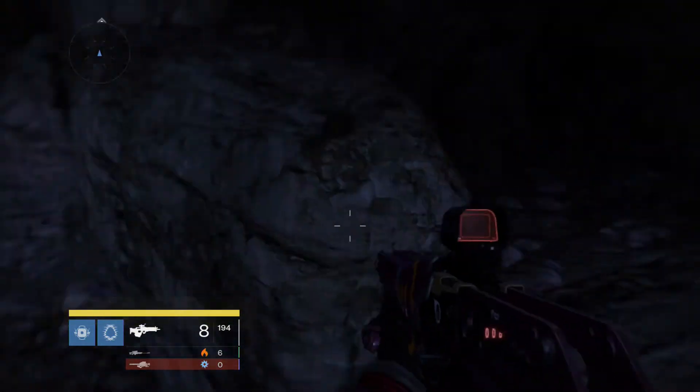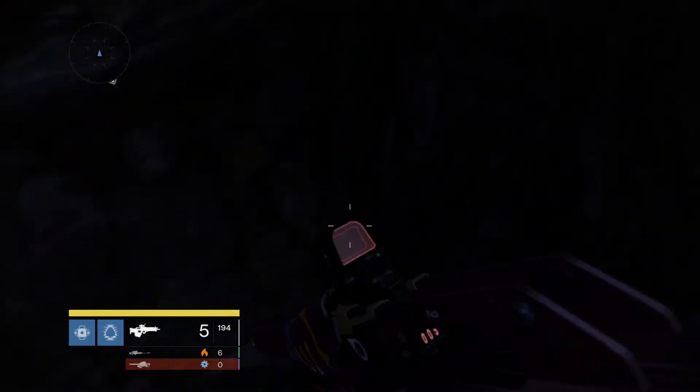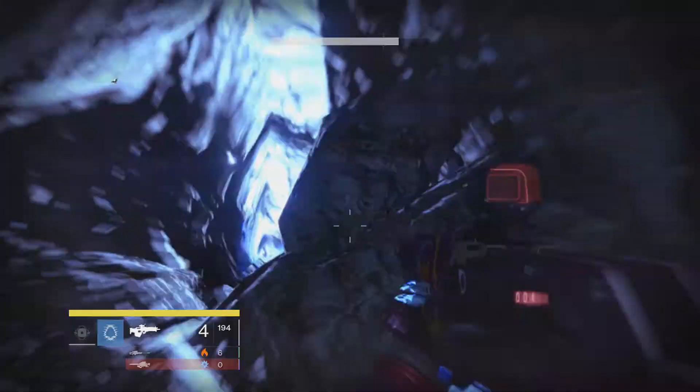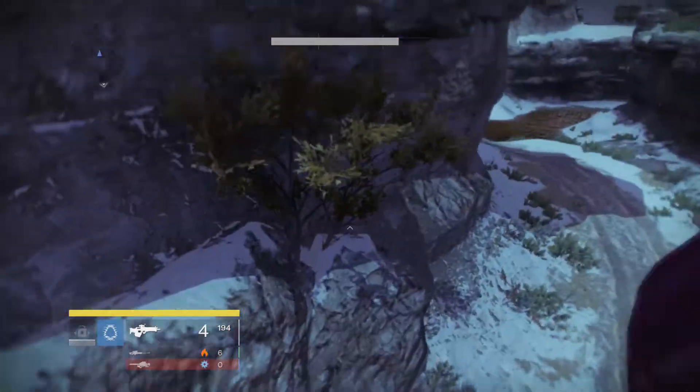Hey, there's like a little mysterious water fountain dripping down. Don't know what that is. There might be a chest right here — I see a ghost. Always look in this little thing — there was only one time there was a golden chest.